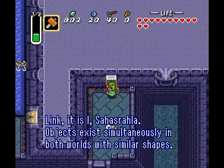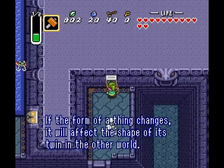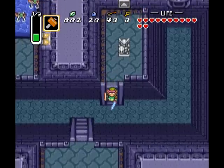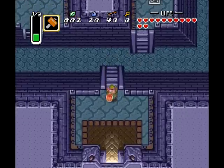Over here we have a telepathy brick. It decides to let us know about the fact that in the Dark World and Light World things are connected — changes in one realm will affect the other. Really, they mean changes in the Light Realm will affect the Dark Realm.